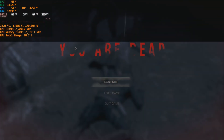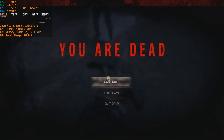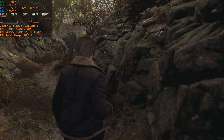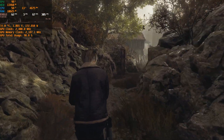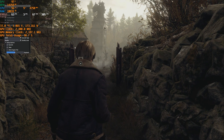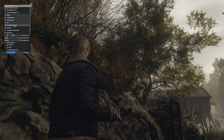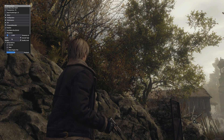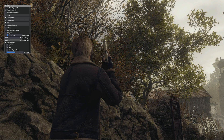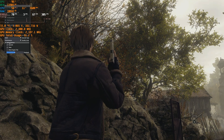You might be wondering how we're doing this. What we did is download the Resident Evil 4 REFramework, and through it we injected XESS into the game using an upscaler plugin it offers. As you can see, switching between balanced, performance, and other presets changes graphical settings and improves FPS.